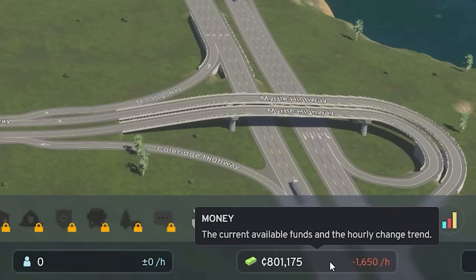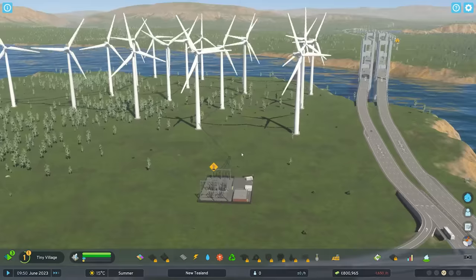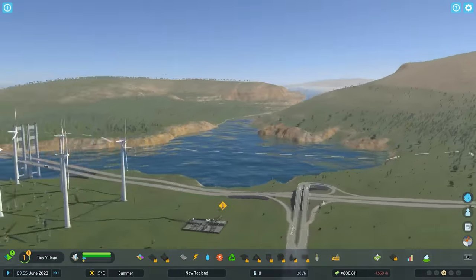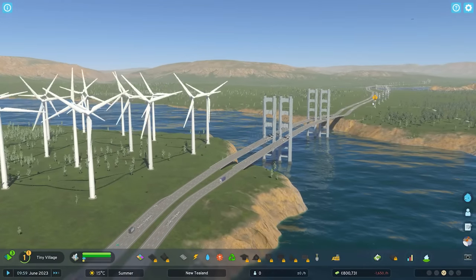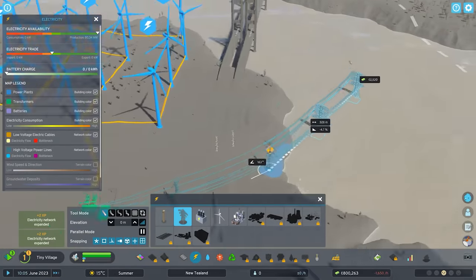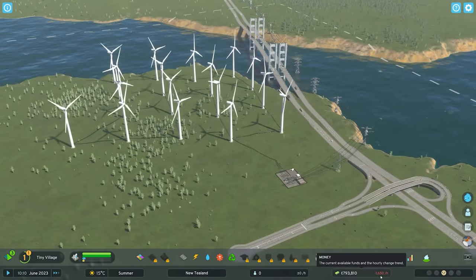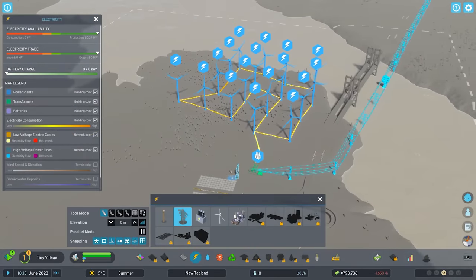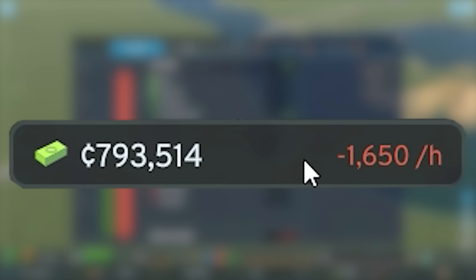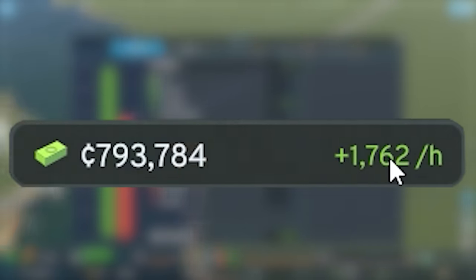But wait, Spiff, this is a terrible idea. You are now losing £1,650 per hour because electricity costs money to produce. And there's no one in your city to even consume it and sell it to. But don't worry, ladies and gentlemen, because the developers decided to add the outside world. The outside world is connected to us by this lovely giant chain, which means all we need to do is simply grab this power line, move it over to the other side of our highway, connect it up with the edge of the map. And suddenly we are going to begin exporting electricity. No longer are we going to use our own electricity — we're going to take all 80 megawatts of production and feed it off the edge of the map.